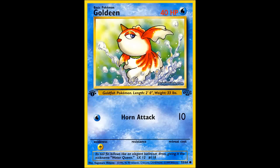Up next is basically like a weaker Seel — it's Goldeen. Less HP, just 40 HP. Horn Attack is the same exact attack as Headbutt, pretty much. It doesn't have a retreat cost. I wouldn't recommend Goldeen or Seaking. Goldeen was from the Jungle set originally and is very common.